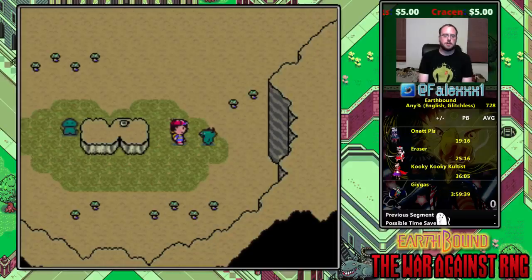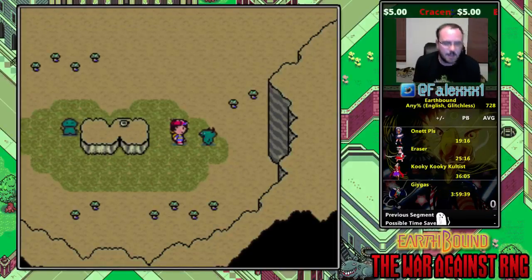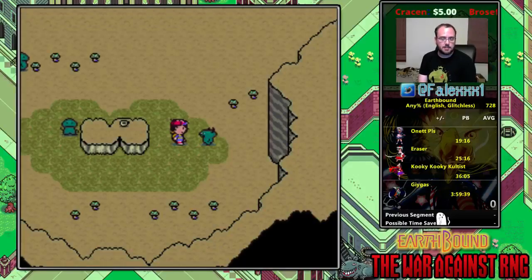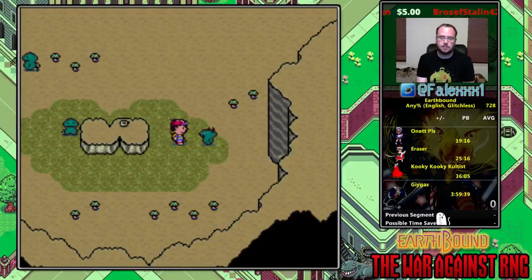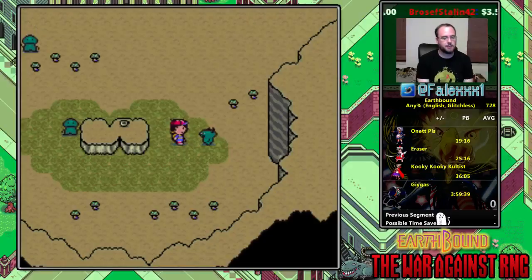Hello everyone, this is phallix1 and this is going to be our fifth segment guide. This is going to be Lumine Hall. Lumine Hall is my least favorite section of the game — many runners would also agree with that. It is a terrible spot, it will end a lot of your runs and it'll make you very sad. Hopefully I can help alleviate some of those pains, but I'm probably going to get sad right along with you.